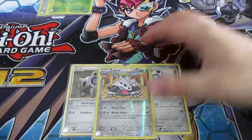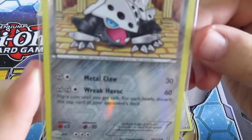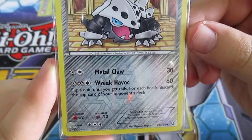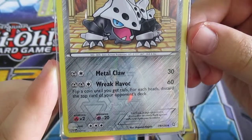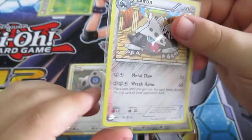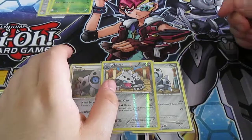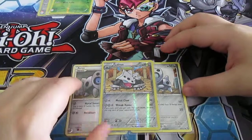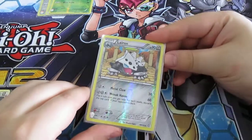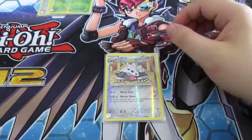Then I use this Lairon — Metal Claw for 30 and Wreak Havoc: flip a coin until you get tails, and for each heads discard the top card of your opponent's deck. With this effect I actually managed to mill seven cards from a guy's deck once, and he was so annoyed he said he didn't want to play anymore. I take that as a compliment — that's a good card.